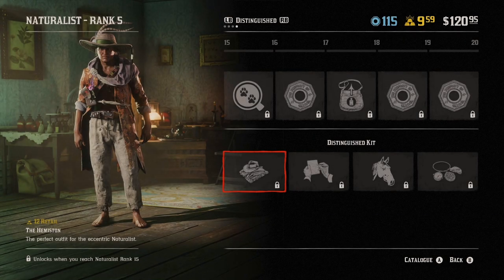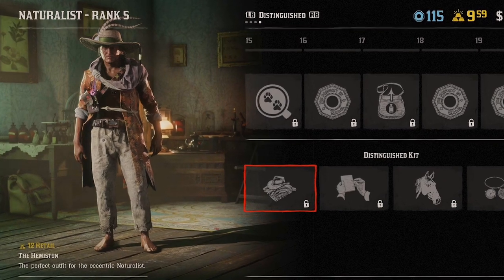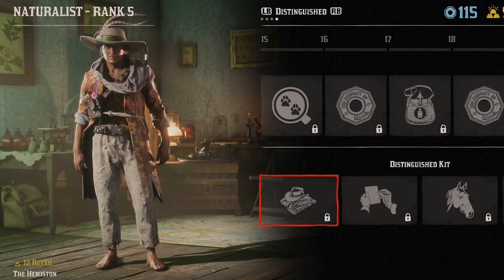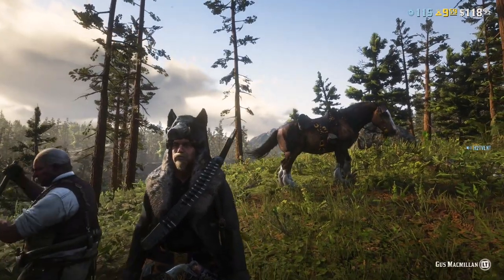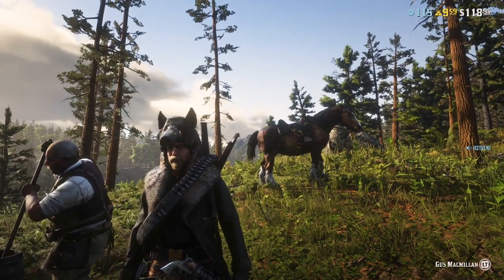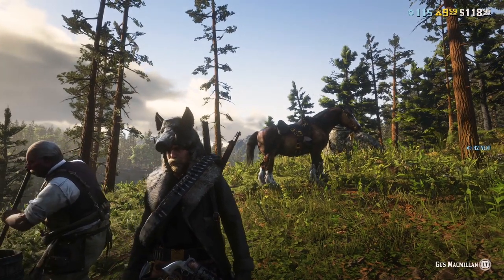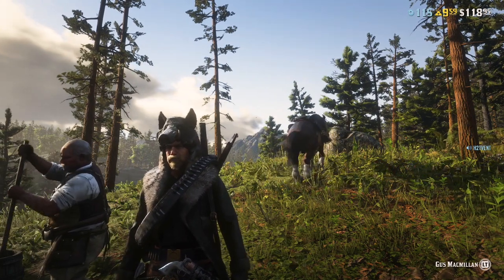If I side with Harriet and sedate these animals and collect samples at maximum level, I unlock an outfit which will make me look like a homeless bum — no shoes, nothing to show for all of my hunting efforts. But if I side with Gus, I unlock these epic legendary garments, some of the coolest clothing items in the game to show off my legendary hunts. I think you guys already know which side I am going with.